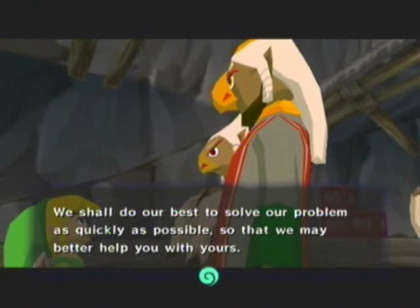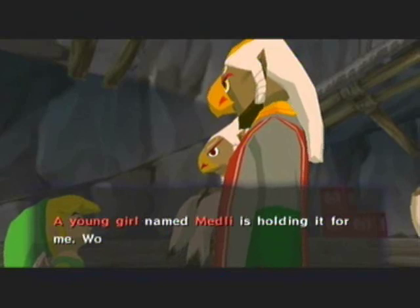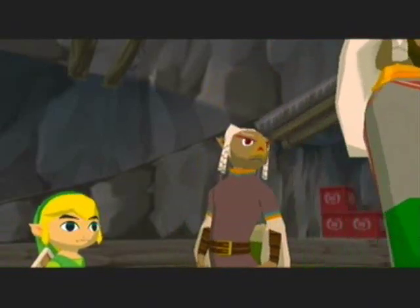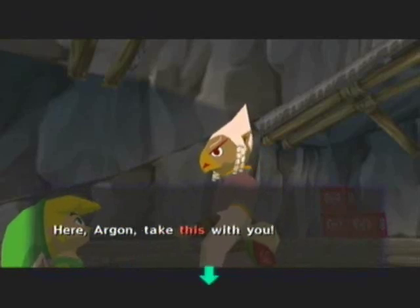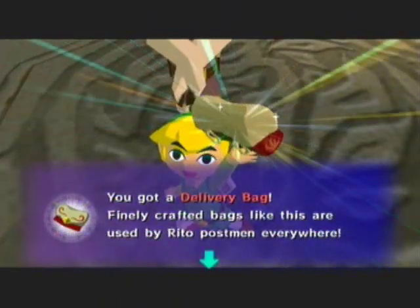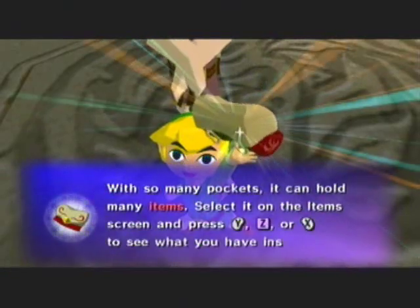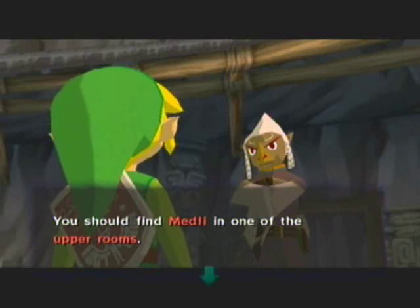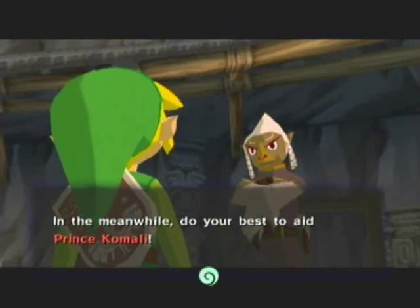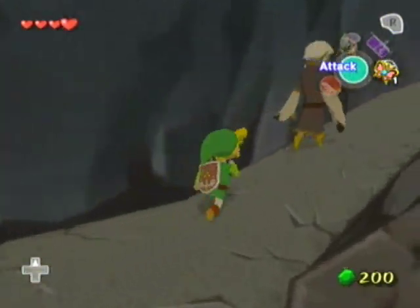We shall do our best to solve our problem as quickly as possible so that we may help you better with yours. I have something I wish for you to give my son — a young girl named Medley is holding it for me. Would you find her and take it? I am counting on you. Here, Argon, take this with you. Who knows? It might come in handy. If Link's holding it above his head like this, it must come in handy. You got a delivery bag. Finely-crafted bags like this are used by Rito Postmen everywhere. With so many pockets, it can hold many items. He flies up perfectly straight — his body was perfectly straight and his wings are all just flapping.